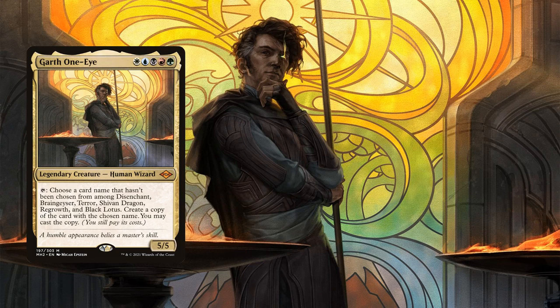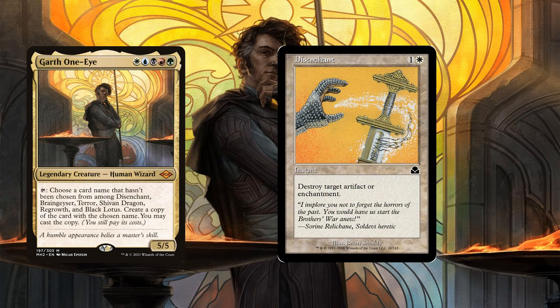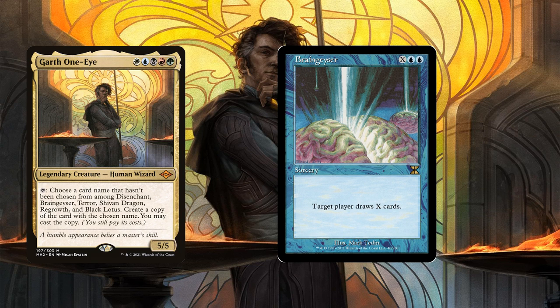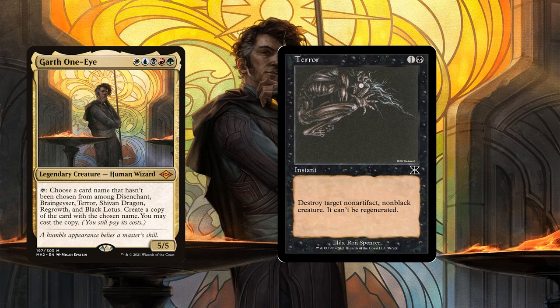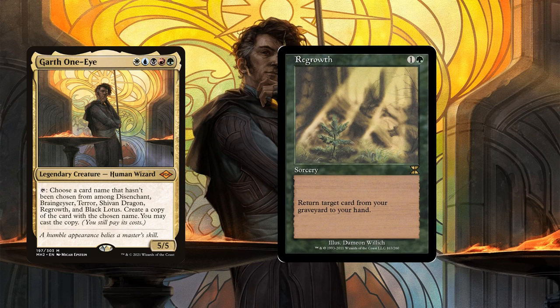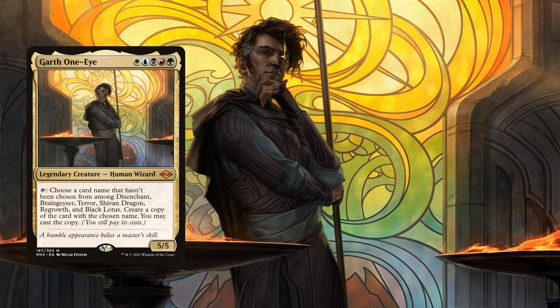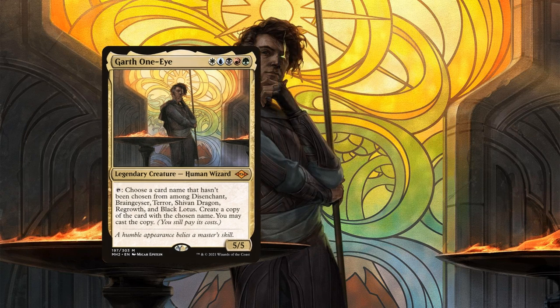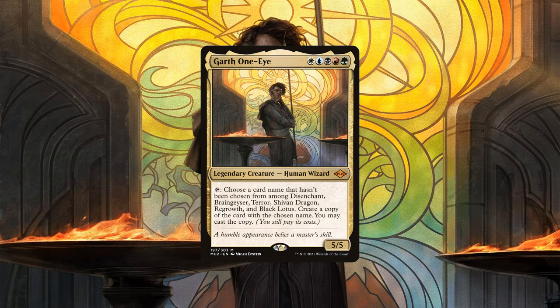Going down the list of cards that Garth can create: Disenchant costs 1 and a white and destroys an artifact or enchantment. Braingeyser costs X and double blue and has target player draw X cards. Terror costs 1 and a black and destroys target non-artifact non-black creature and prevents it from regenerating. Shivan Dragon costs 4 and double red for a 5/5 flyer that we can pay a red to give +1/+0 until end of turn. Regrowth costs 1 and a green and returns a card from our grave back to hand. And finally, Black Lotus costs 0 and can be tapped and sacrificed to generate 3 mana of a single color. This makes Garth a source of removal, ramp, card draw, and even creature creation all on his own.